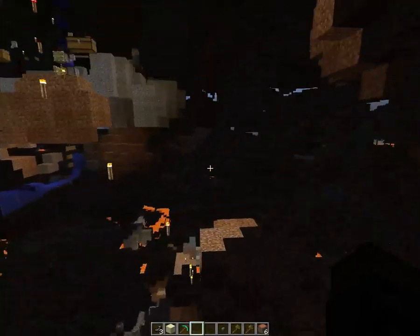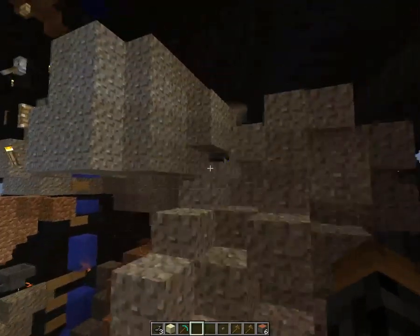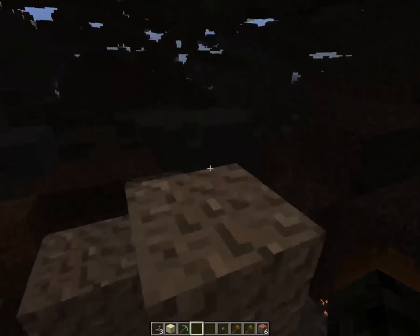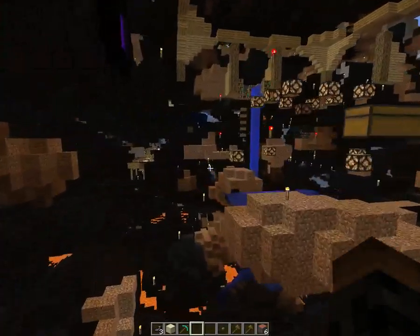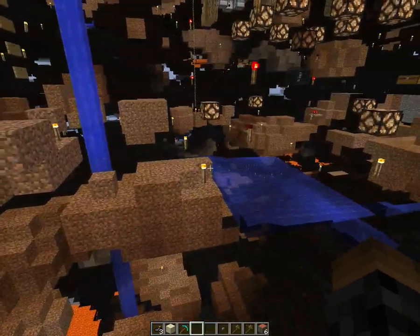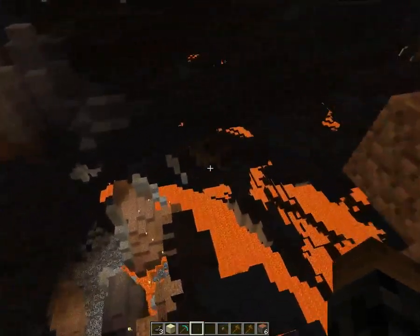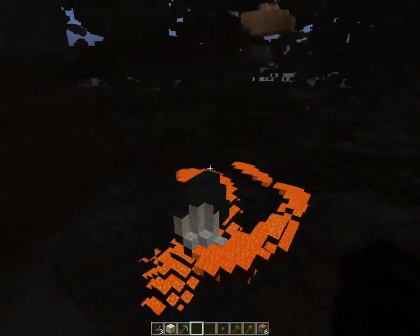Luckily I made a backup. What happened was I was updating Forge — or trying to — and Forge didn't like the 1710, so it installed 1.9.4. This is what Laugh in the Woods looks like in 1.9.4 without the mods — after the mods have been removed, basically.